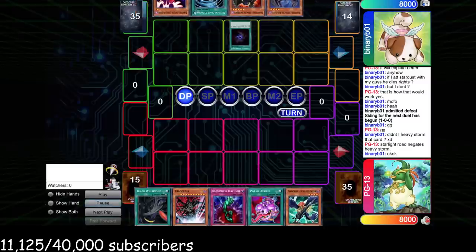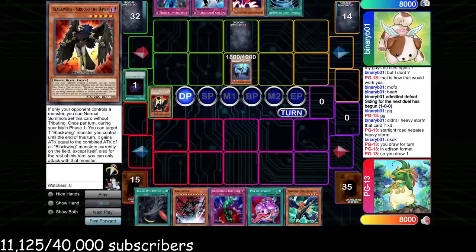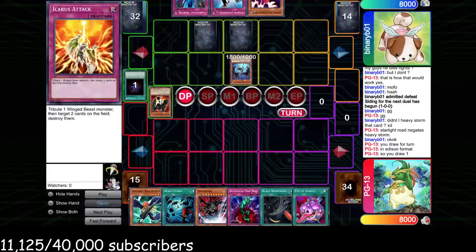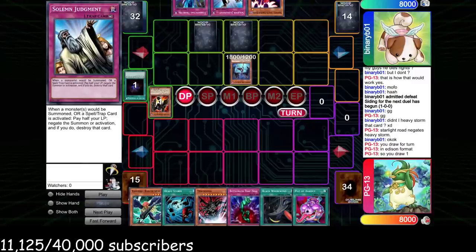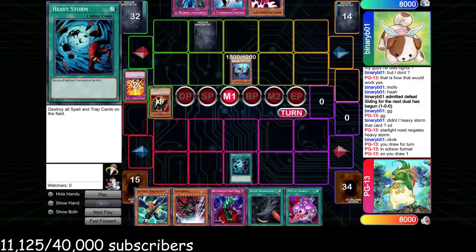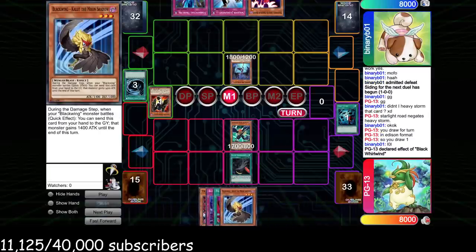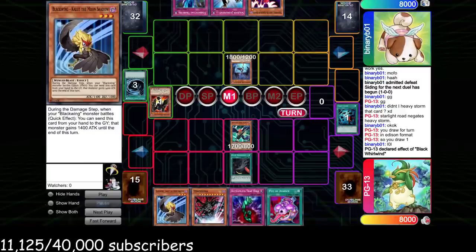He Allures, draws two new cards, banishes Sirocco. He summons Shura, sets Icarus Attack and Space Typhoon. If you're a newer player, you should probably set your Solemn Judgment first — you don't want to get blown out by Heavy Storm. Yes it does suck to pay 4000 life points, but not much is going to beat you through this stuff, so if you can defend yourself you should.